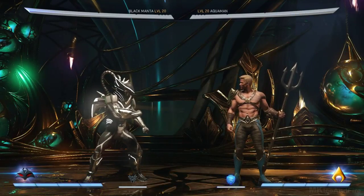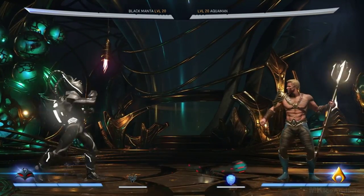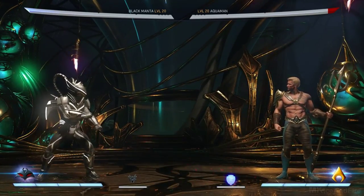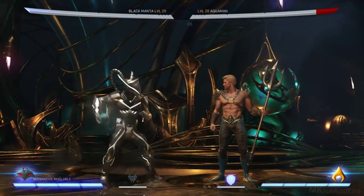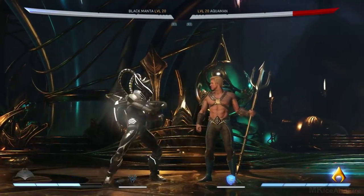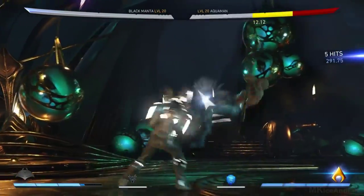The second thing I gave him replaces his torpedo move with the Black Pearl Grenade, which you roll on the ground. It has different distances — you can do it close or very far — and it'll trip the opponent. If you meter burn it, they'll actually get caught in this whirlpool and you get a free combo. This time I got it.